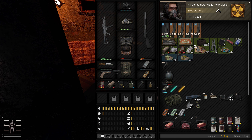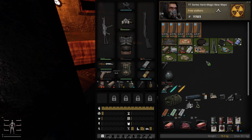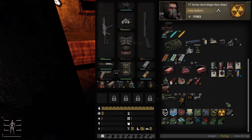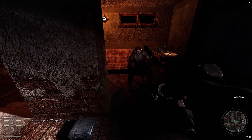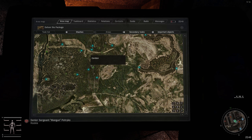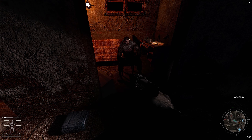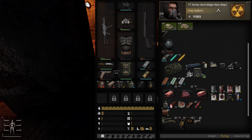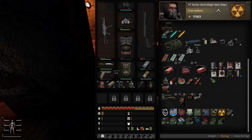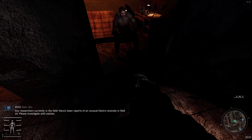I went and got a few white stashes - nothing too important, just some ammo and decent rewards, nothing crazy. I even went all the way down to Cordon and got that green stash, and honestly that was the most embarrassing green stash I've ever seen. It gave me a broken Clear Sky chest piece, some food like beans, and two broken trash shotguns.